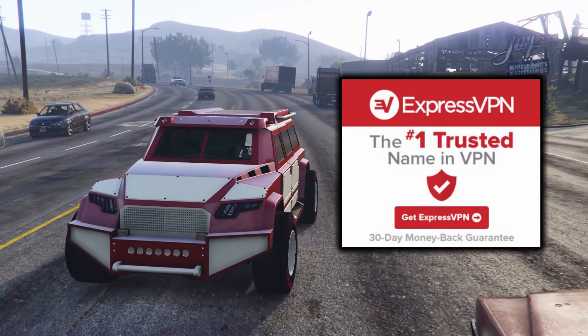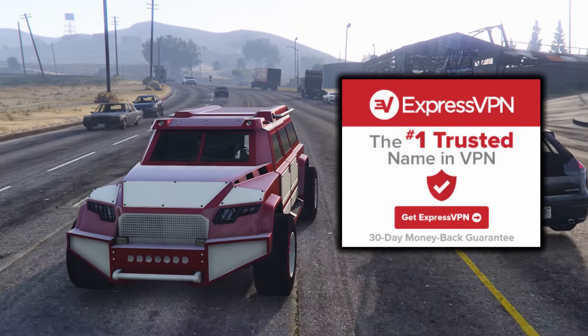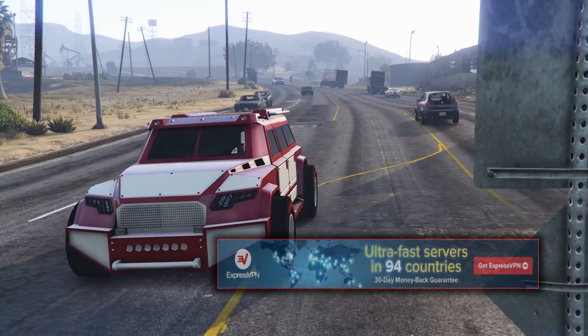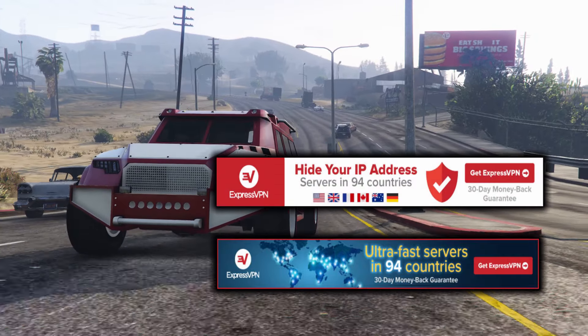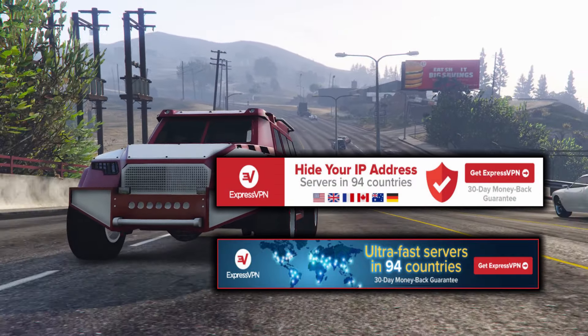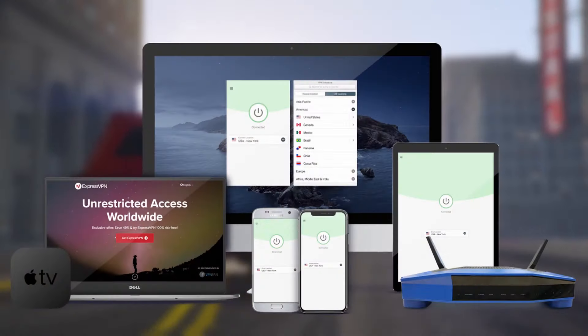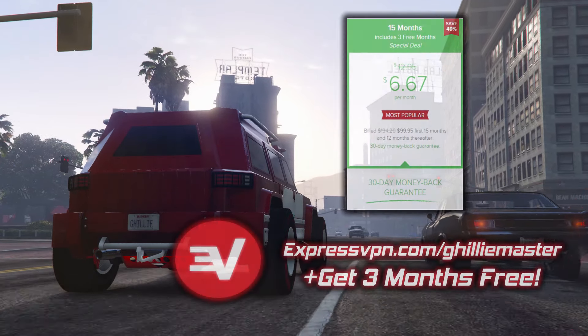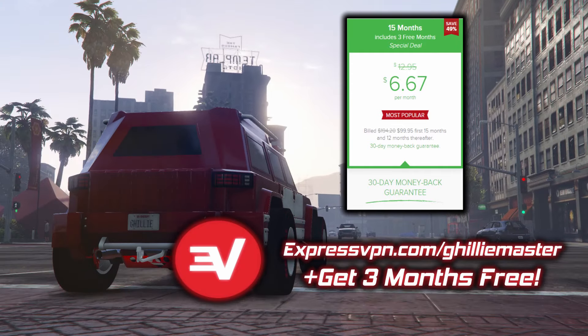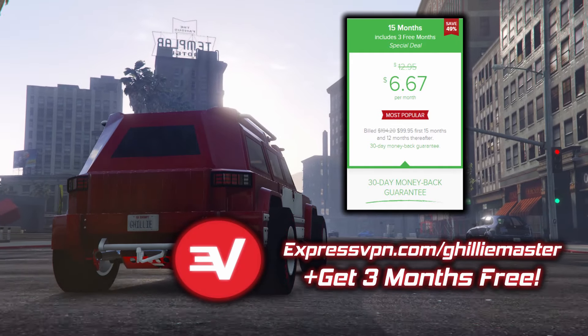ExpressVPN is the number one trusted name in VPNs and is the one I've been using for over a year now. With over 3,000 servers in 94 different countries, ExpressVPN will hide your real IP address, shielding you from any potential threats. It's compatible with phones, game consoles, PCs — you name it. And the best part, ExpressVPN is giving my viewers 3 months free on a 12-month subscription if you use my custom referral link that's in the description.